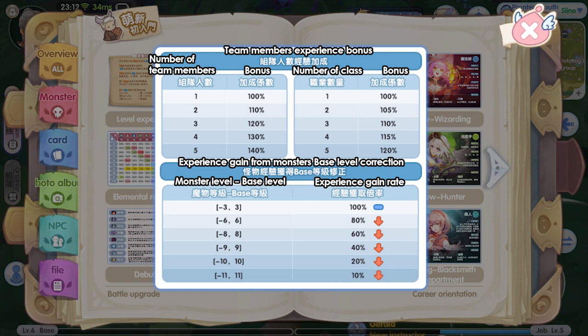Next up is the monster level gap penalty. You will not get an experience deduction if you fight monsters within three levels more or lesser than your current base level. For example, if you are at base level 20, you will get normal experience when killing mobs in the range of level 17 to 23. You will have a different experience rate if you hit monsters that are much higher or lower than your current base level, as shown in the table.